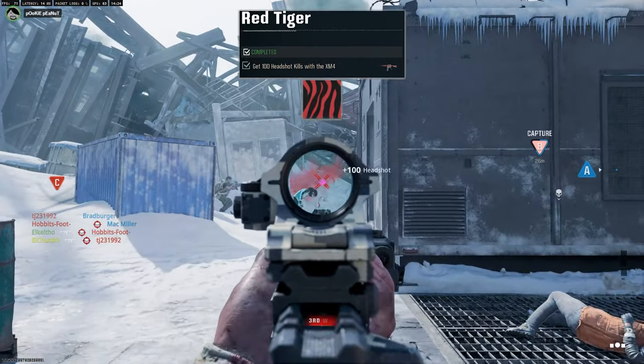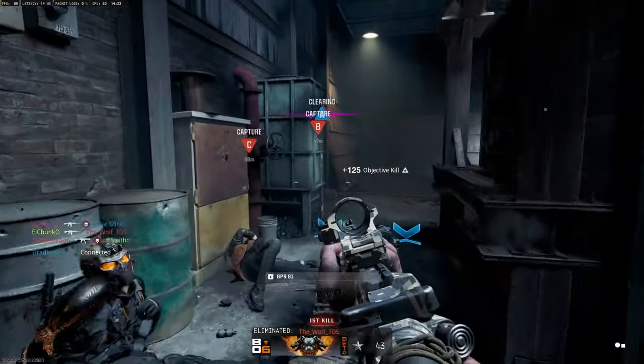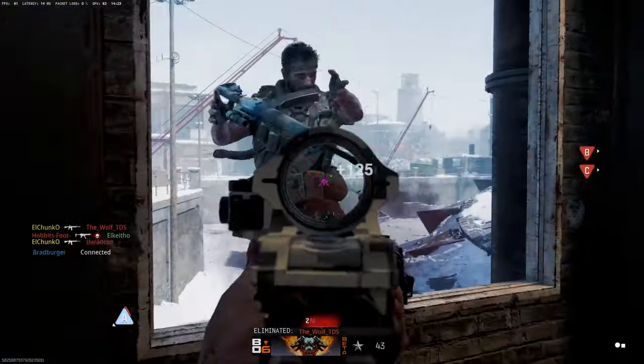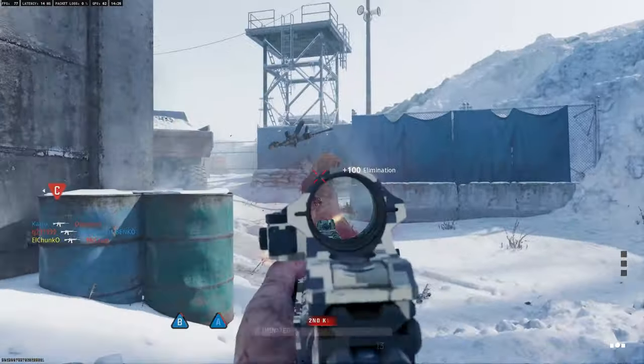First challenge is to get 100 headshots. For this, I recommend going into hardcore game modes, as this is a one-shot headshot for most guns, meaning the recoil is very easy to control and the first shot is a kill shot. As they're not facing you, you have the time to line up the shot and get an easy headshot kill.